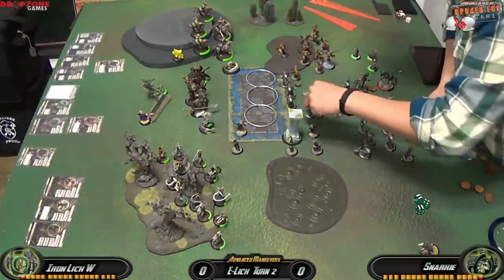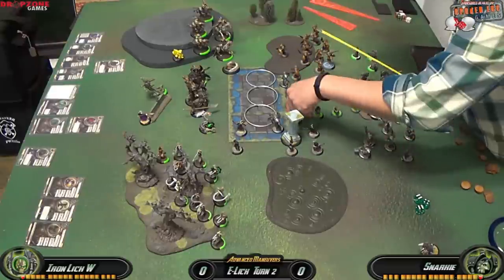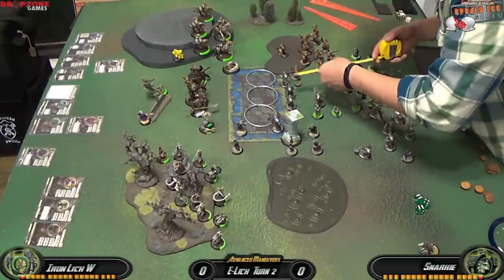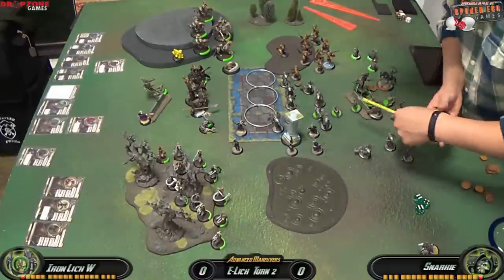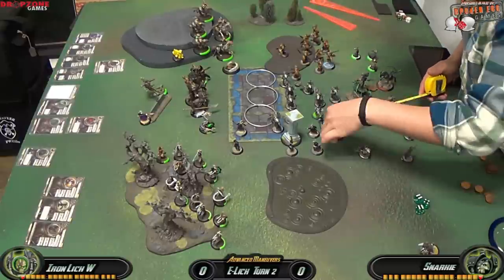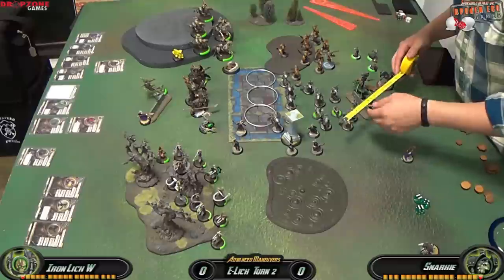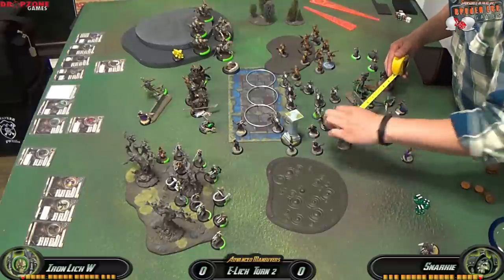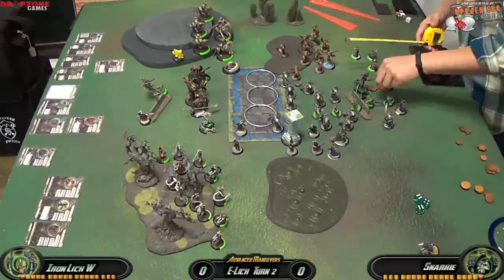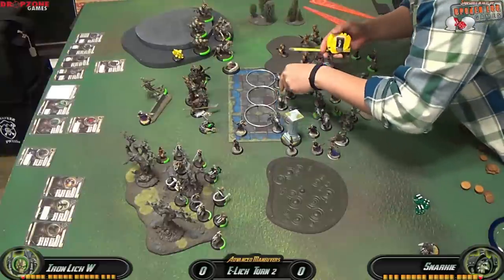After putting down Mist Clouds, I'm moving my Bane Thralls — using one to clog the hole between the objective and the Caustic Mist Clouds, and moving the rest into charge range in case he puts Deathjack or the Ogrun Bokur into the zone next turn. I move my Deathripper slightly forward hoping to get that Excarnate off next turn, and Darragh Wrathe uses Death Ride again since my opponent has no living models.